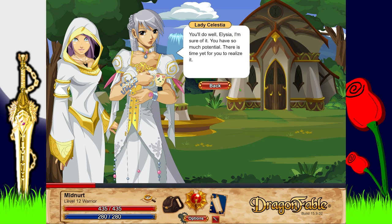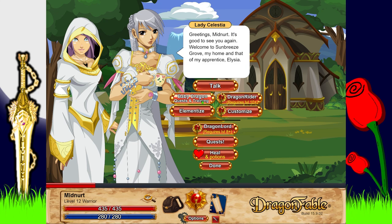'I want to help dragons focus their elemental powers and perhaps even unlock new abilities, but that will take me quite some time to figure out. I am still very new and there is so much to learn. To be honest, I'm still a little homesick — Lady Celestia is so nice, but things are so different here.' 'You'll do well, Alicia — I'm pretty sure of it. You have so much potential.'